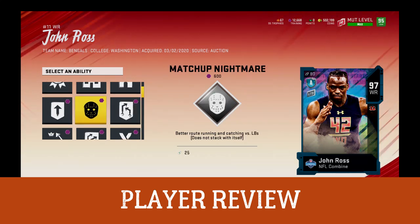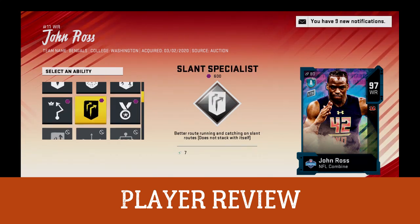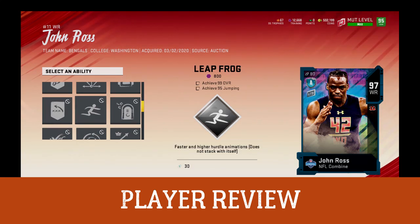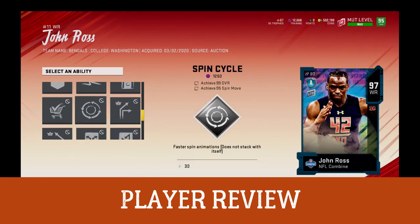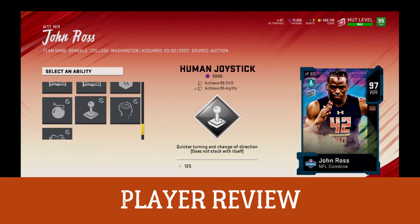Here we are — John Ross. He gets Matchup Nightmare; I'm putting that on him along with Streak Specialist and Human Joystick. Human Joystick is on this card and that's going to make a difference. He is fast as can be as an LTD.